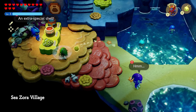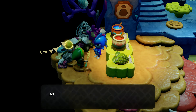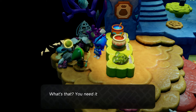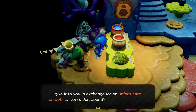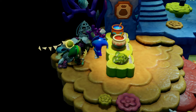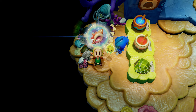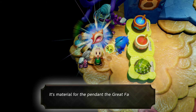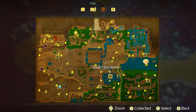Warp to the Sea Zora Village, dive underwater, and head into the passageway. Go all the way to the left to find another shop owner — a Zora. They want an unfortunate smoothie, which you should already have. Give it to them and you'll receive the Floral Seashell, the second required item.